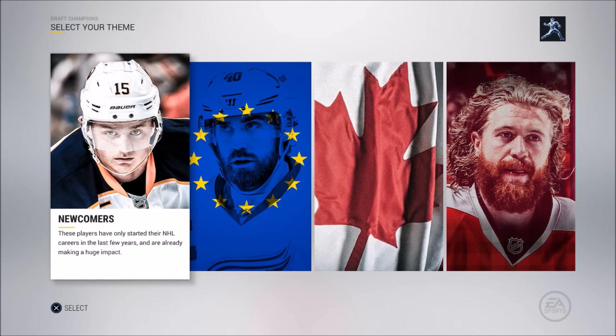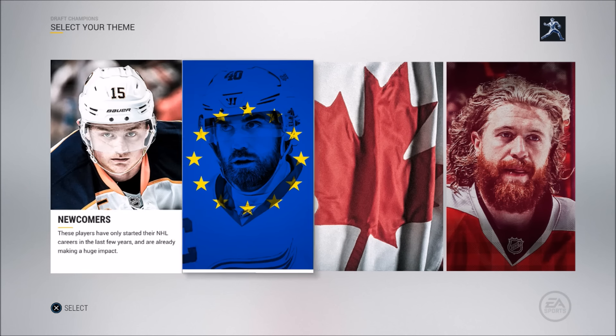What's going on everybody and welcome to my NHL 17 Draft Champion Series. Just like Battle Royale in MLB, you draft your team and you play with them. The only difference is when you start off you have an option between one of four categories. When you choose a category, those will be the select few players you're allowed to draft. In the newcomers category, for instance, you can only draft players that have started playing in the past few years. There are multiple categories but you only get to choose between four.